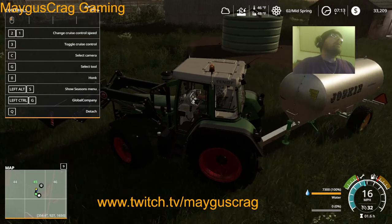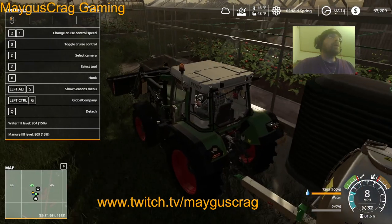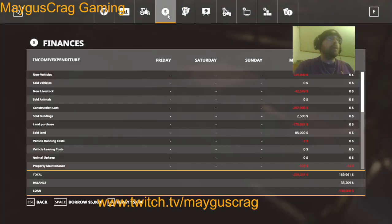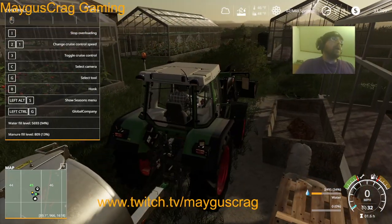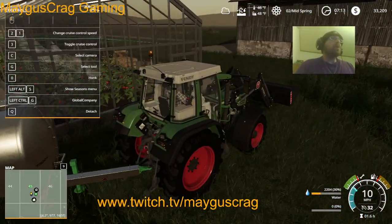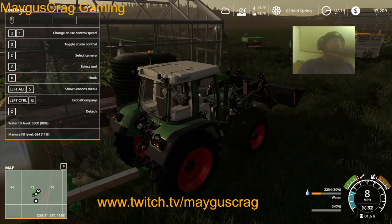That is now filled. Let's get these greenhouses topped off, then we'll get the food topped off, and then we'll get some money made up. We are still 130K in debt on this one. This one is quite a bit behind compared to where we were on the other one. The other one has two more pig buildings and exactly 345 more pigs.